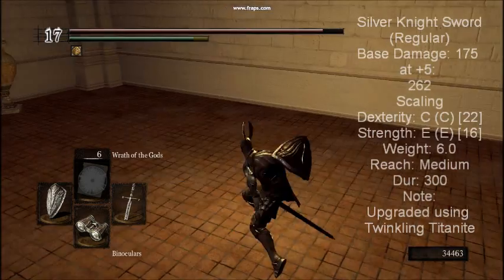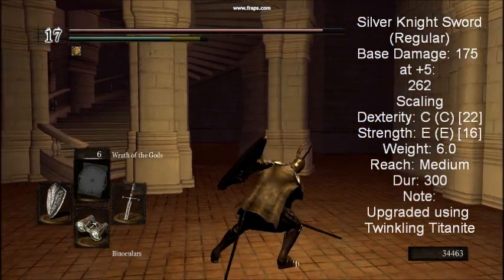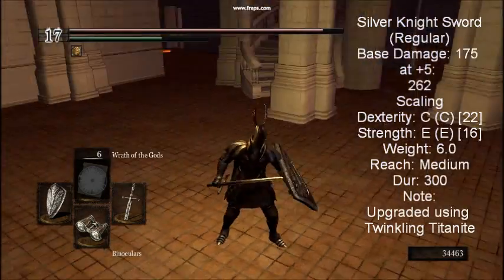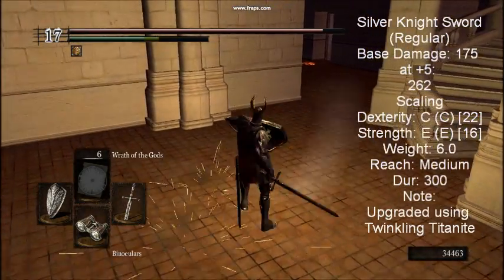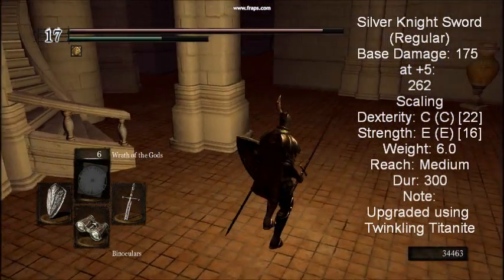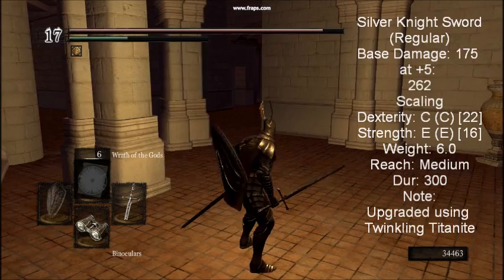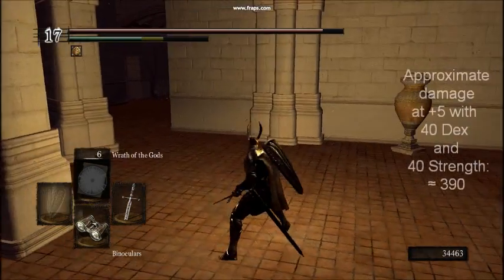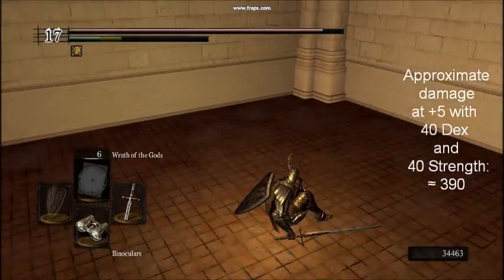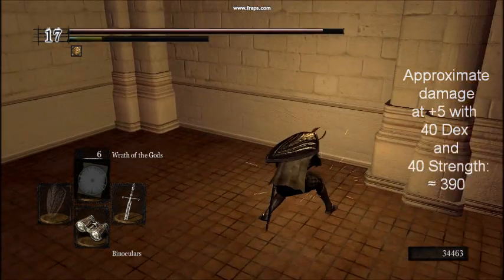The Silver Knight Straight Sword. This weapon can be dropped by slaying the Knights of Anor Londo who wield it. It is a non-standard weapon and upgrades with Twinkling Titanite. Despite this, it can still be buffed. Its starting damage is much higher than that of the other straight swords, but keep in mind it can only be upgraded 5 times instead of 15, and features worse scaling. This sword is a poor choice for a balanced build, but can make a good weapon in the mid-game when you are first able to acquire it.